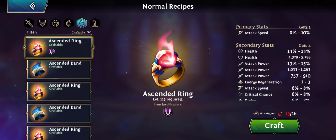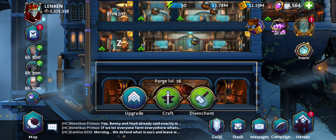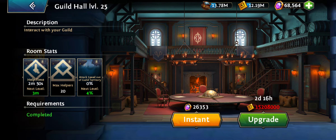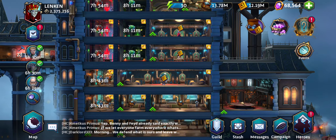Those are the new features for the forge at level 26. It's really cool that when you upgrade your rooms you'll now get new passive features as well. Until next time, guys — bye!